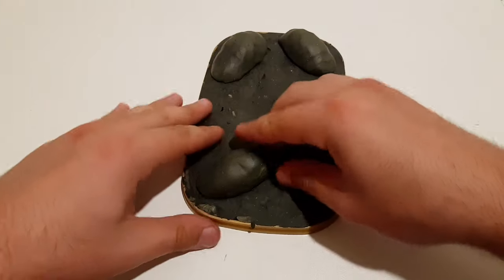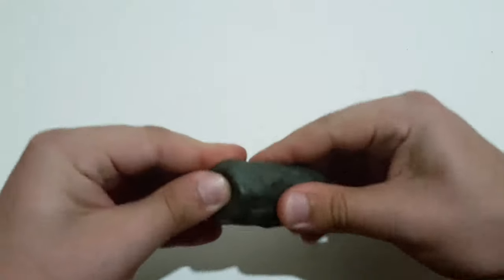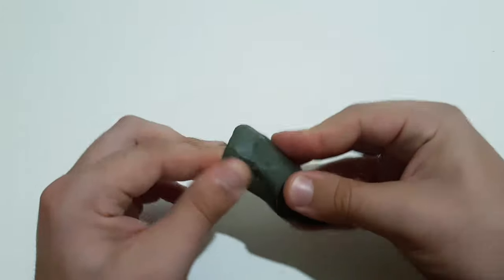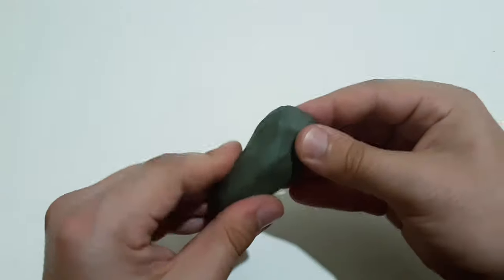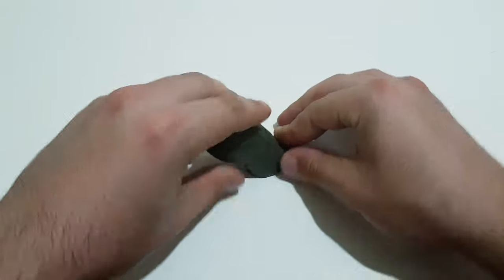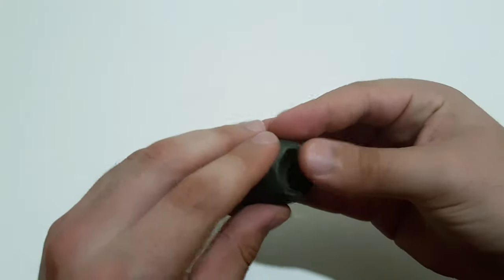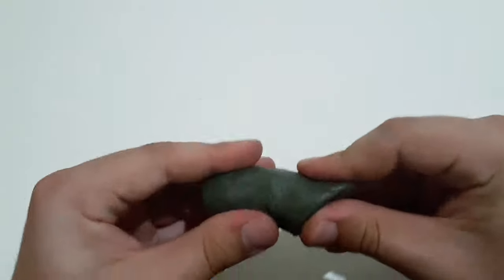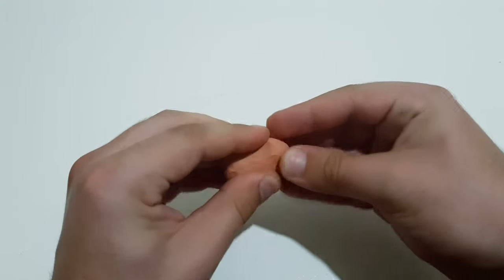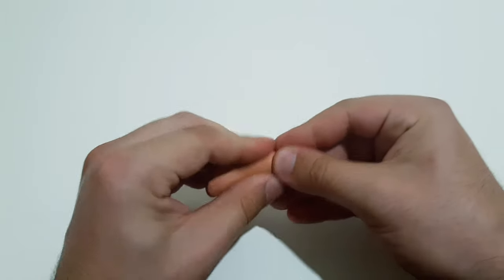Now we will have to create two bodies for the emerging creatures. For that you will yet again need to use the similar colored clay, and using your thumb you will need to create a hole in order for the neck of the creature to fit in.